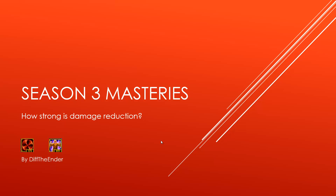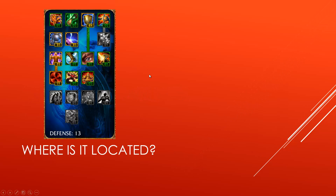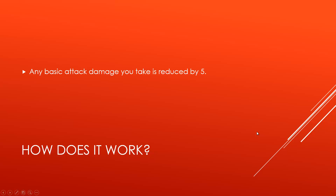I want to talk about how strong damage reduction is — that's the block masteries and the unyielding mastery. They're in the defense tree and they require 13 points to unlock. Block and unyielding together give you 5 damage reduction, so any basic attack damage you take is reduced by 5 with the combination of these two masteries.